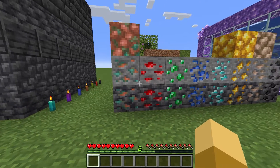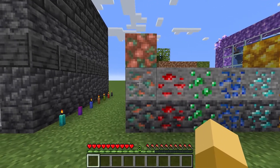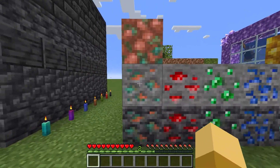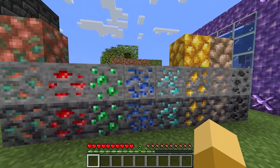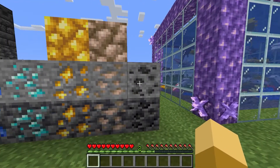Let's start with the new ore block types. There are the regular ore blocks that all have different textures, including the new copper ore blocks. So we have copper, redstone, emerald, lapis, diamond, gold, iron, and coal.